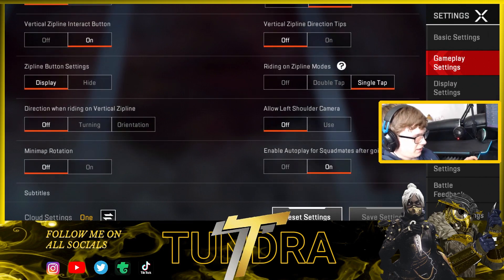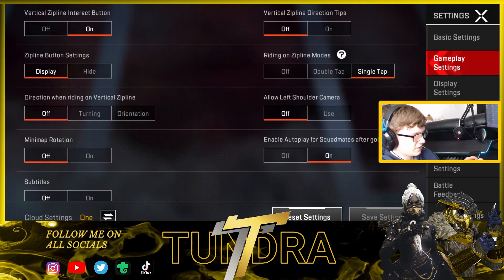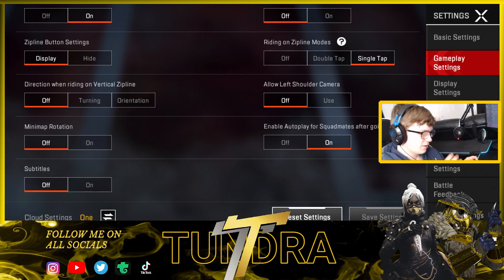My riding on ziplines was on double tap — I turned it to single because it felt really inconsistent. Zipline button settings I hide because I don't like them on my screen when I'm fighting. Direction when riding zipline is really important — if you hate jumping on a zip and being forced to turn 180 degrees, turn this off. It was putting me off so bad.